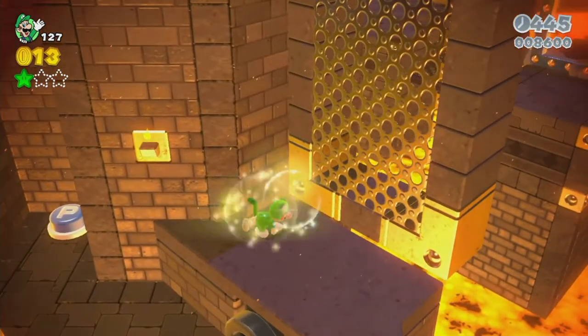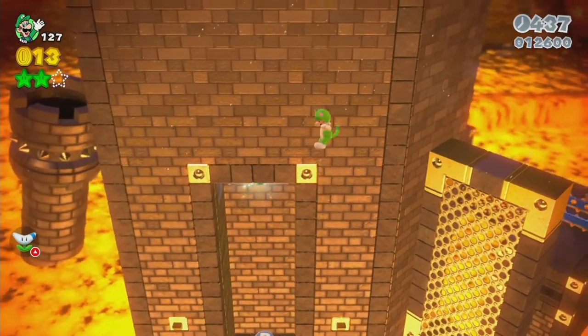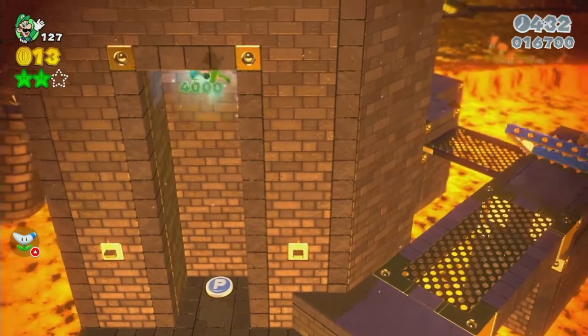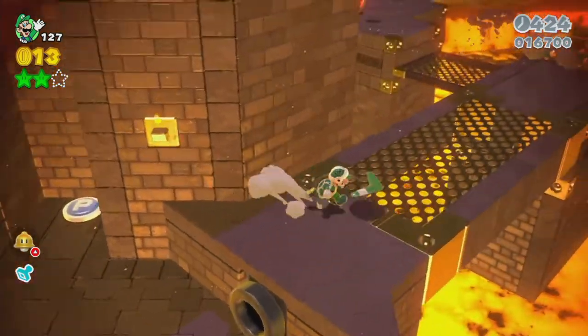If you climb up this wall and head to the right, there's a star hiding for you up here and another one hiding further up. The game doesn't even give you a chance to do that before an enemy comes in, and if you're not ready for it, things will happen.